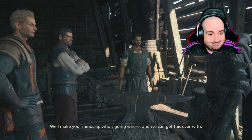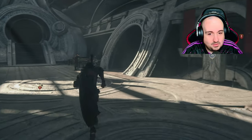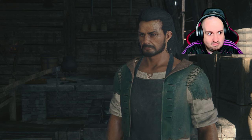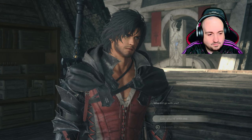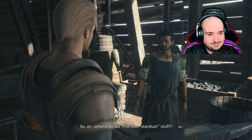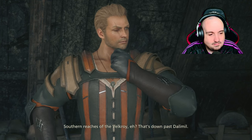Right then, make your minds up who's going where. You going after the Stardust then? I guess so — which one of these two lucky souls is going with you? Who's the strongest? Gav, probably. Gav, you're with me. Alright then. So where do we find this Stardust stuff? There's a river that runs through the southern reaches of the Velcroi — it's the black sand that washes up on its banks that you're after. Black sand, the southern reaches of the Velcroi. That's down past Dallamil.